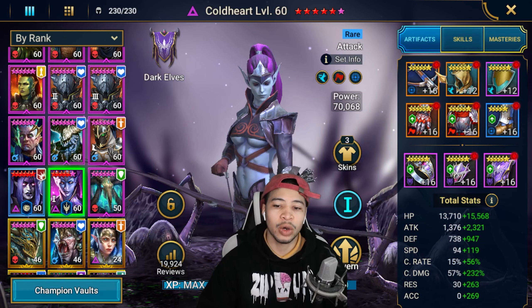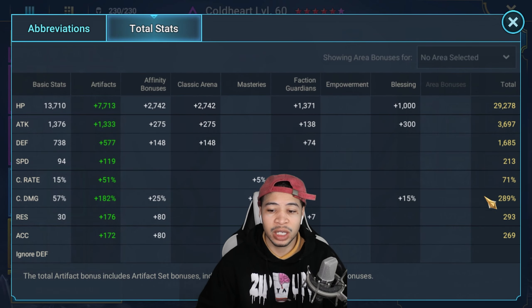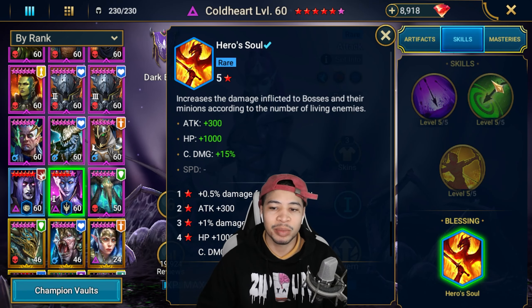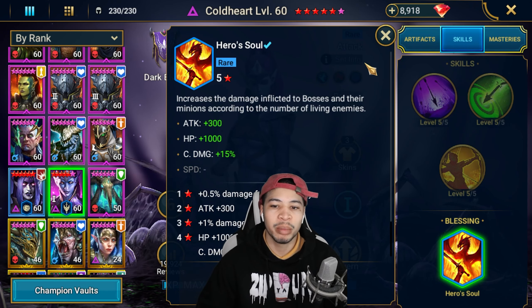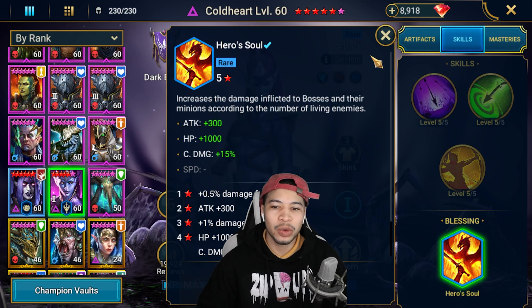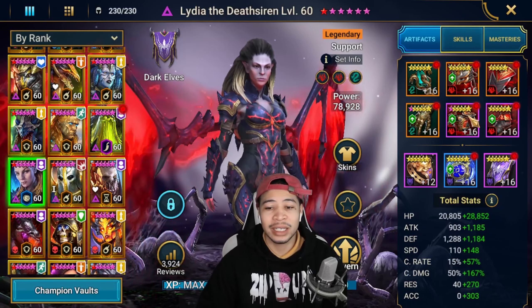Cold Heart is in crit damage, accuracy, and speed sets: about 213 speed, 289 crit damage, with good resist and accuracy. She has the Hero Soul blessing because I use her primarily in the Spider boss, which is very helpful there. You could elect to take Phantom Touch, but it scales based on attack and if you're not building her with a lot of attack it's kind of a waste unless you need an extra hit.